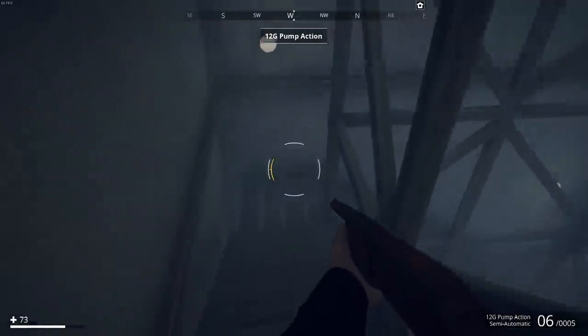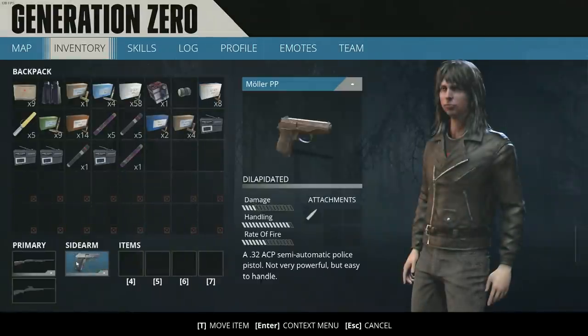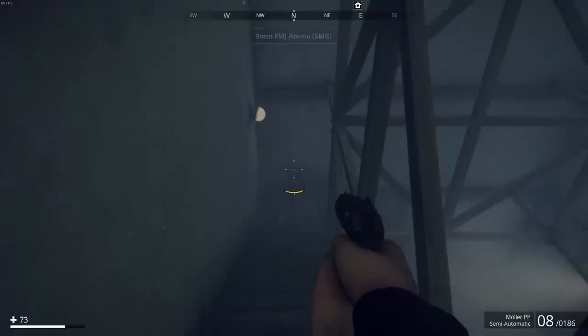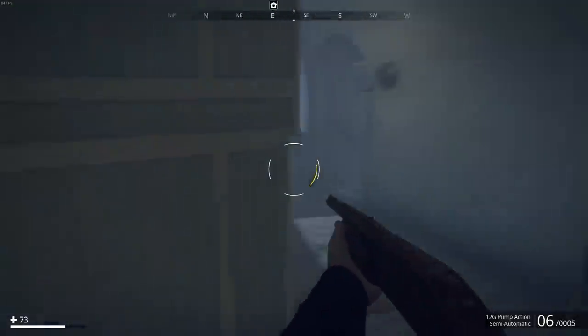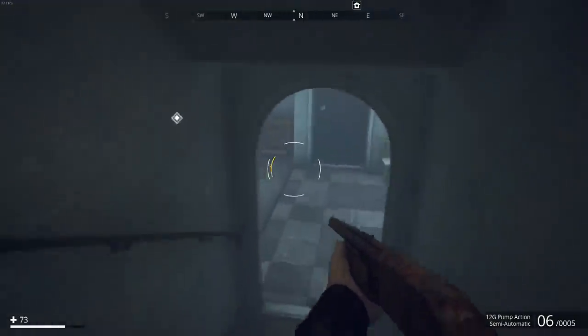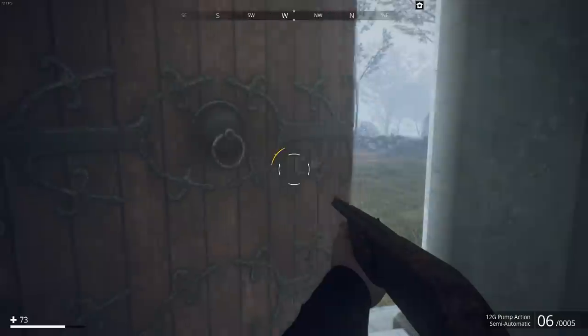Well, it's pump action so of course it's semi-automatic — you can't have a fully automatic pump-action shotgun, that doesn't make any sense. I wonder what kind of damage this thing does. Let me make sure I can quickly switch between weapons. Looks like one and two are primary weapons, three is sidearm. We're going to stick with the shotgun for now — I'm curious how much damage one of these can do to one of these robots, and since there are a few right outside the church, it might behoove us to find out.